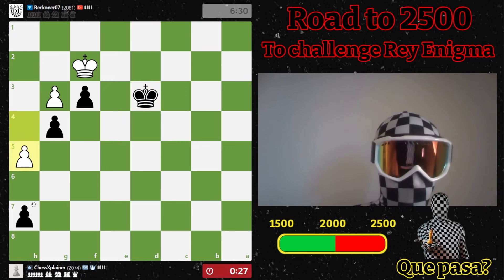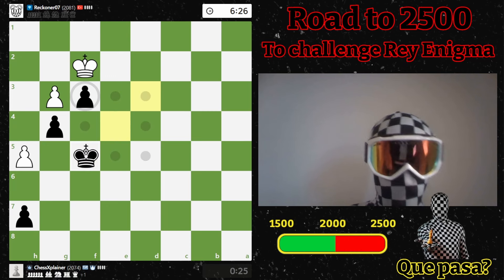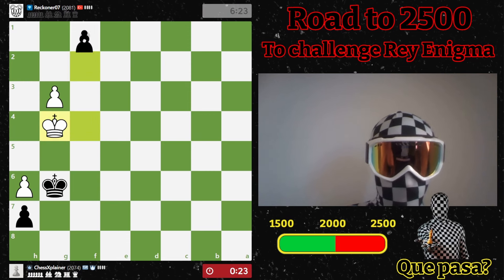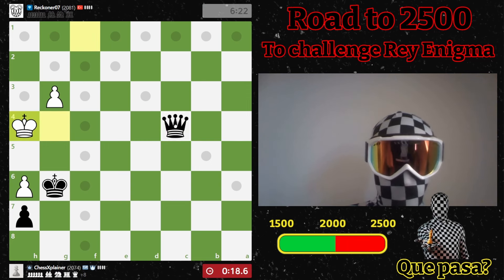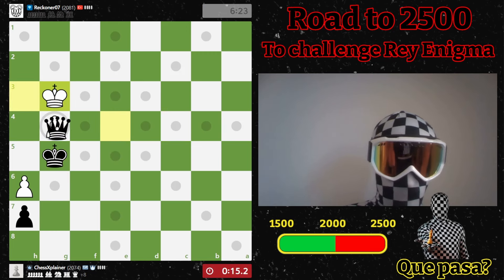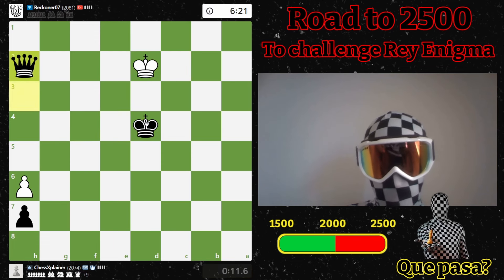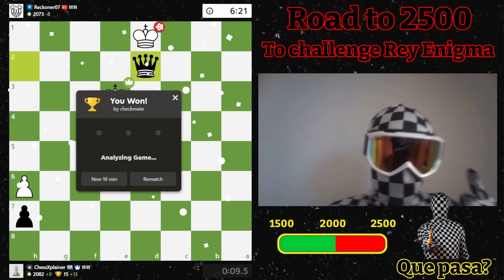This is easily winning — promote, enough squares. Let's go check, let's get a tempo, bring the king in, check. Yeah, 11 seconds — checkmate! Good game. 2082, we're getting there, and let's check out the review.